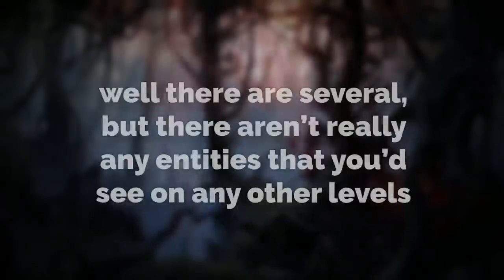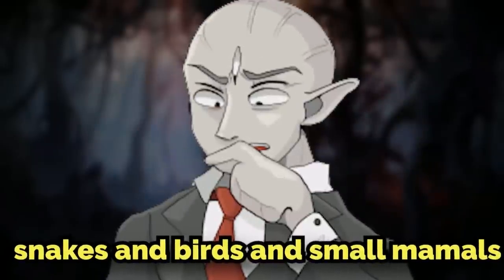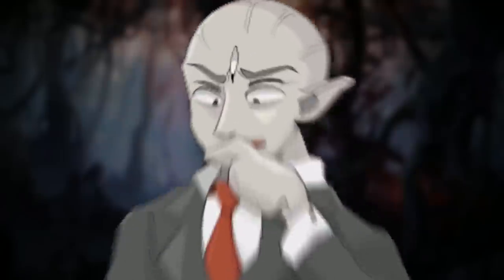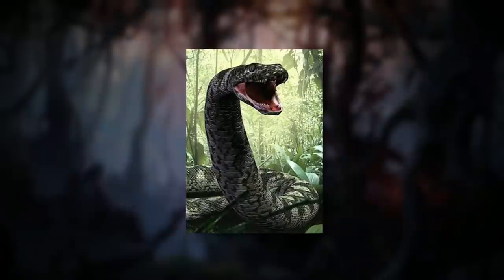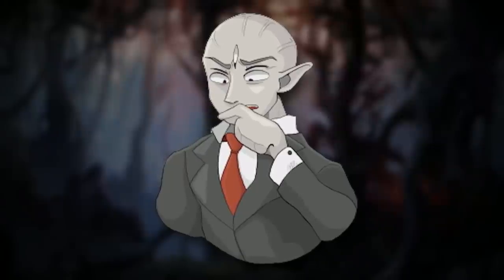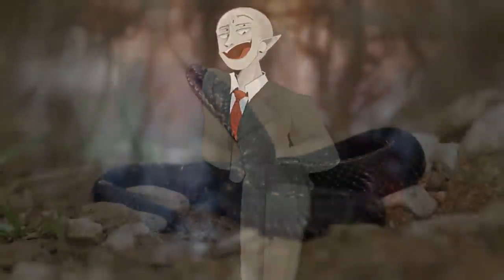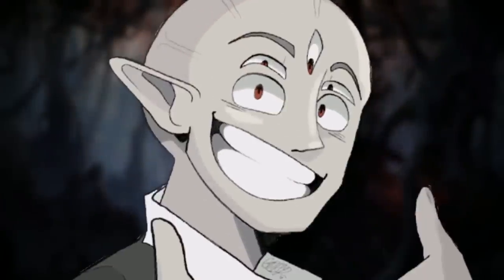As far as entities on this level, there are several, but there aren't really any entities you'd see on other levels. Here there are things like snakes, birds, small mammals, and frogs. The creatures are like normal ones from real life, but they have really weird anomalies. For example, if you unalive or hurt a snake at all on this level, a giant red titanoboa will appear and hunt you down until it gets you. It's referred to as the Great Old Adder, or just the Great Adder — and that's where the level gets its name from. An Adder is a small, poisonous snake from real life, but the Great Adder on this level is not small. It is huge and it will try to get you.